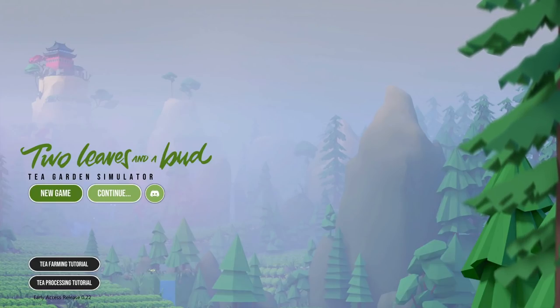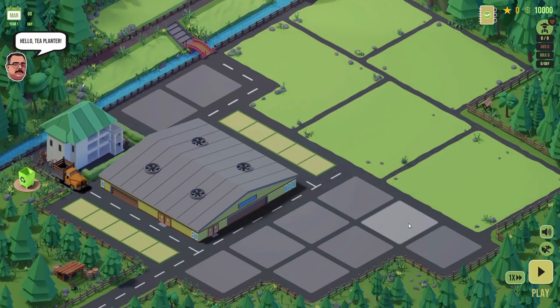Let's go and play some Two Leaves and a Bud and make some lovely tea. Welcome everybody to our little part of the tea growing world. We've got ourselves some fields up here — this is where we're going to be growing our tea. We've got five fields and can plant different teas in them. These grey squares are for putting buildings on, like worker houses. These smaller squares are for storing tea once it's been plucked from the plants, and then we've got our little factory here where we do stuff to the tea to turn it into a sellable commodity.